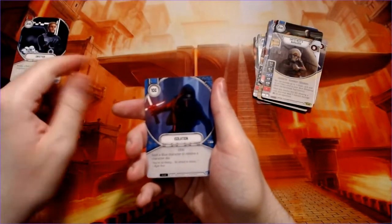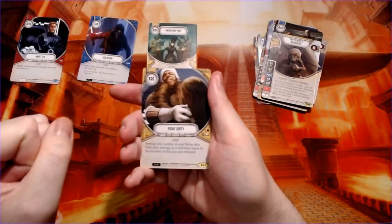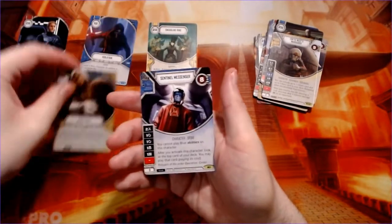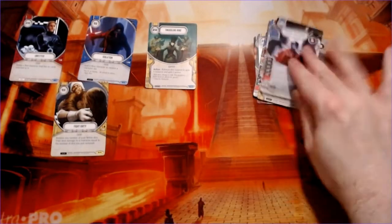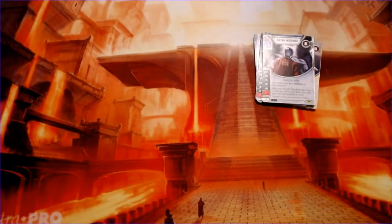Unfetter, isolation, smuggler, smuggling ring, fight dirty — looks like Dengar and Chewbacca — and sentinel messenger. It looks like it's got a hologram on its face showing the Emperor. Interesting — I have no idea what that's from but it looks cool. Some kind of droid.